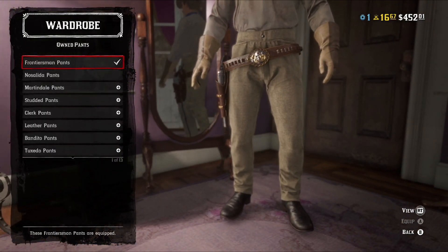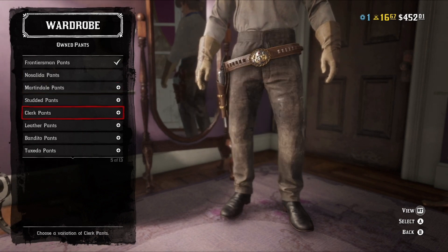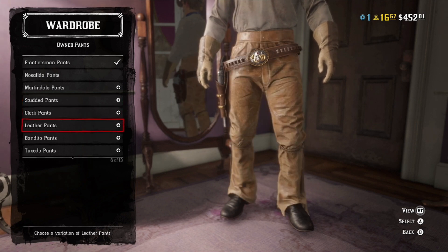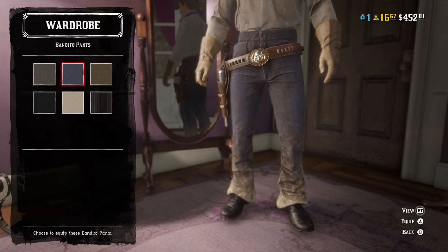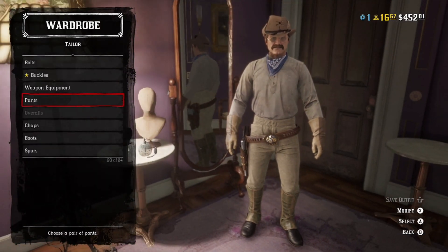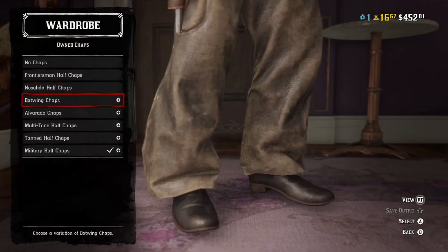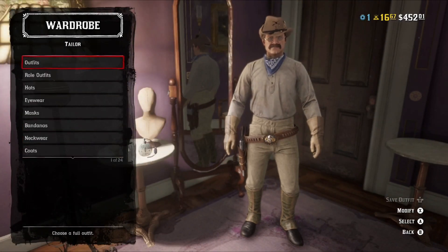For pants — I initially wanted the Frontiersman pants, but any pant that comes in very light tan or light gray would work. In fact, the Bandito pants work perfectly for it. And of course for chaps, much like the other version, I recommend the military half-chaps.